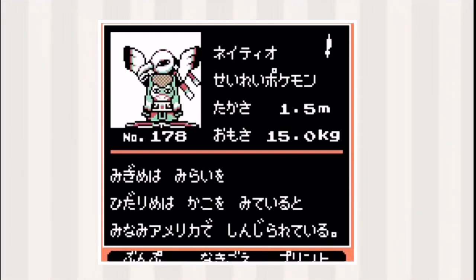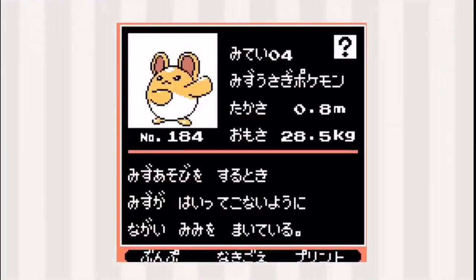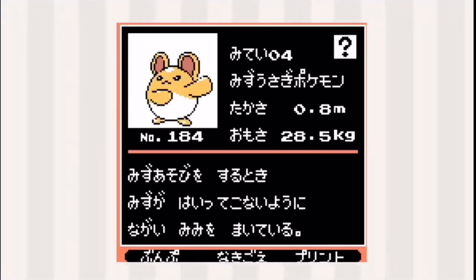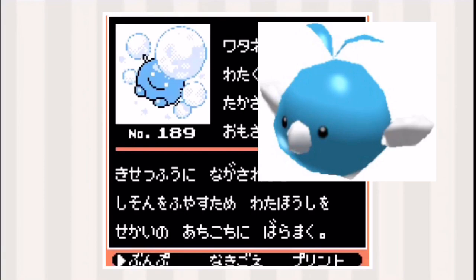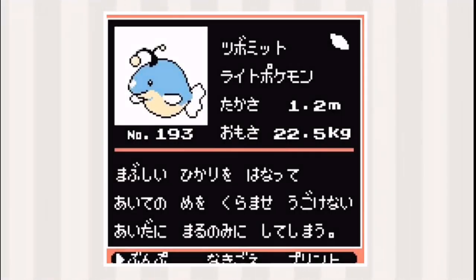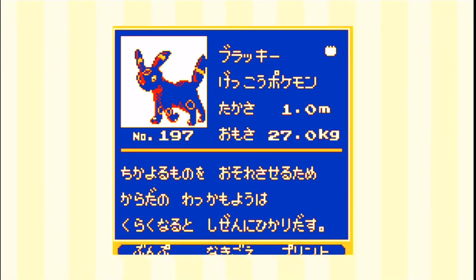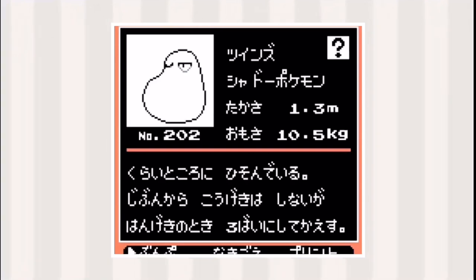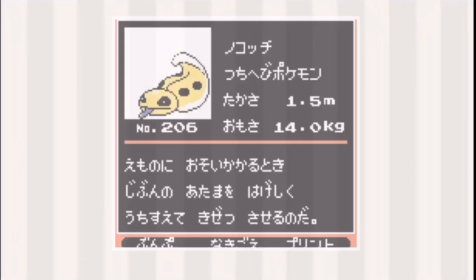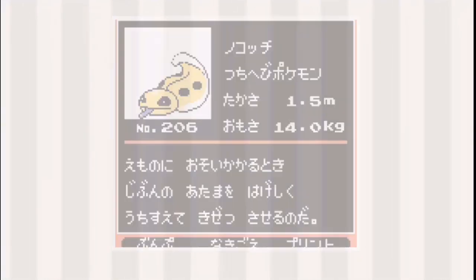Next up we got Xatu — I don't know how to say his name — but he looks very different from his final design. Marill also looks different: firstly it's yellow rather than blue, and it also looks derpy. This Pokémon looks like Swellow but blue, and also looks derpy. Aipom looks like a cat licking herself. Umbreon is black, and this Pokémon looks like poo.